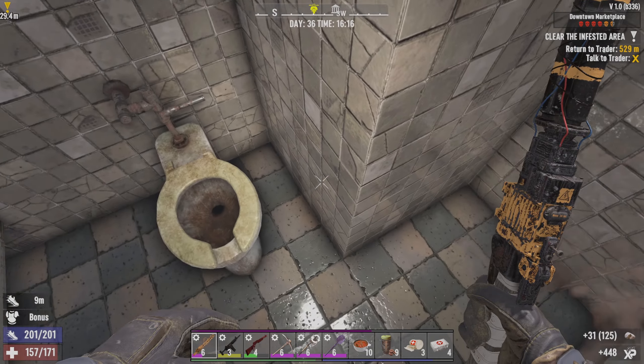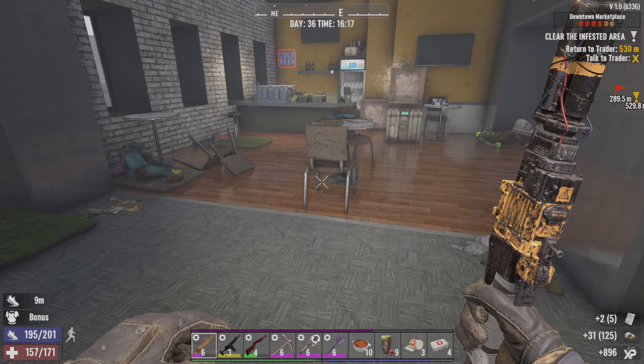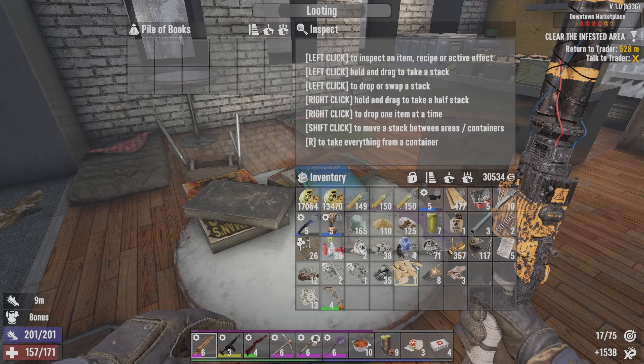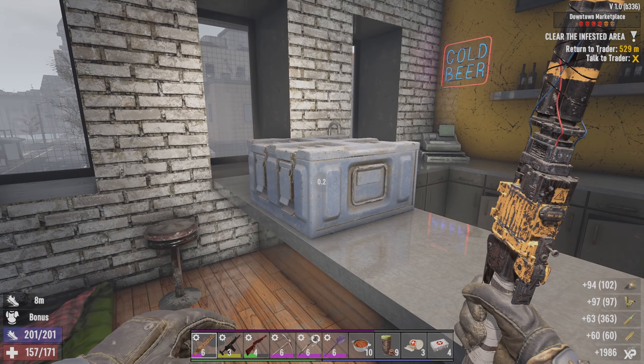Yeah, I think we just check over the main loot. Oh, books - glad they didn't break, although it wouldn't have really mattered, there was nothing in there. Big pile of ammo though - a bunch of ammo.